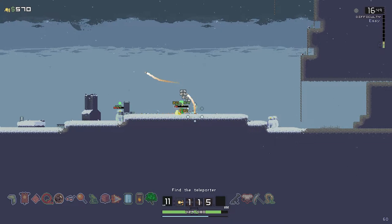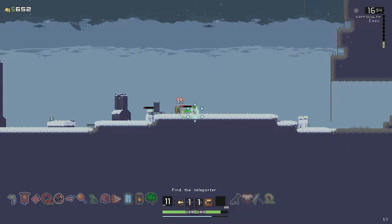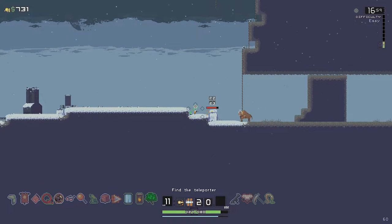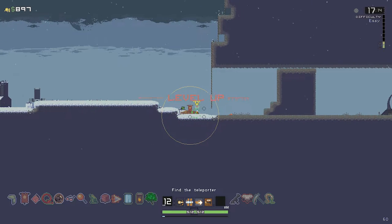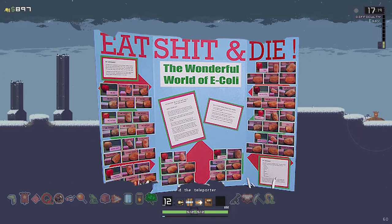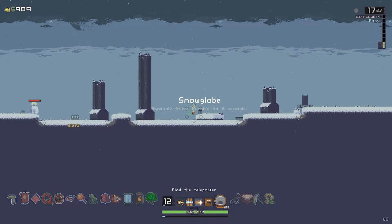The stages themselves are not randomly generated, but there is a large selection of stages the game can pull from. Each area has a cool and exclusive thematic, and the first stage you load into can only be from two areas, while the second stage will only pull from another select set of areas exclusive to that position — you'll never get a first-stage area on your second stage. Although stages aren't randomly generated, items, chests, capsules, drones, shrines, HP shrines, minion shrines, shop, and the end portal all spawn from a select set of locations. You'll normally be able to check certain spots for the teleporter if you recognize the stage.